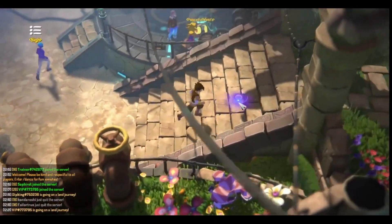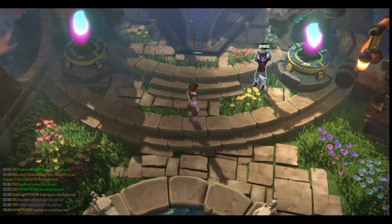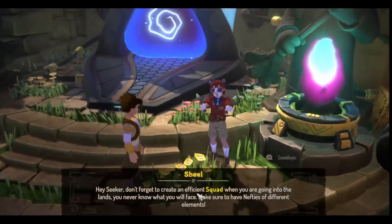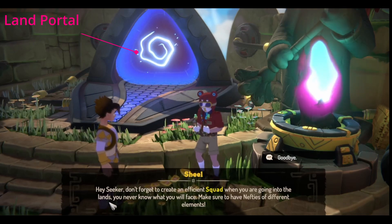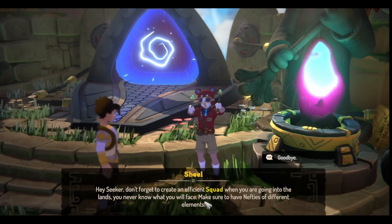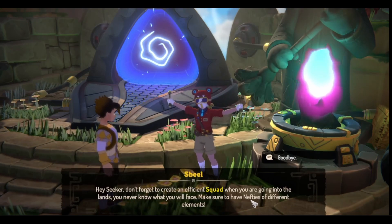So what you want to do is head to the top right-hand corner of the map. As you can see here, you can see the shield here and you can see the portal in the background. That is where we're going to be heading into the tutorial land, and that we'll be covering in the next video.